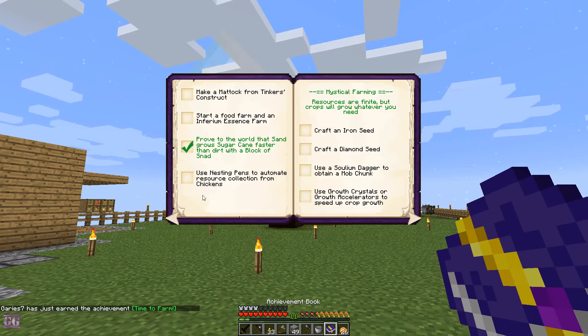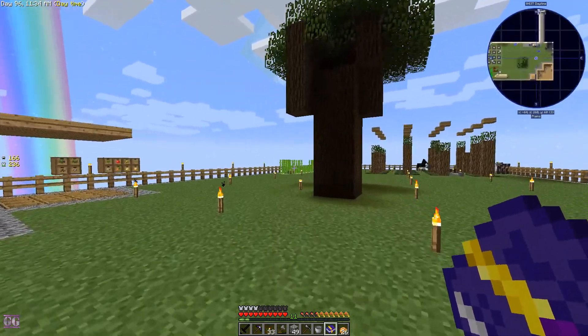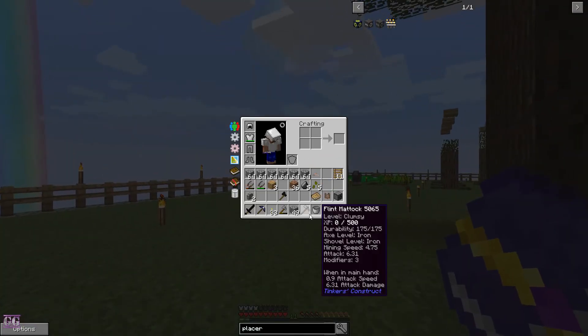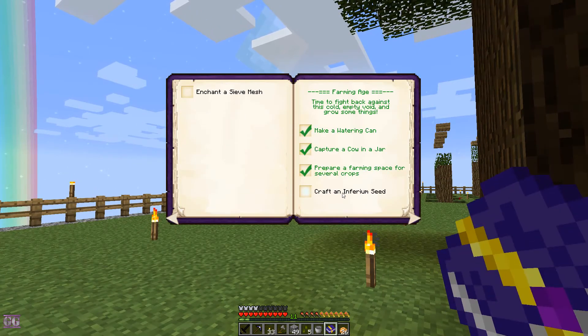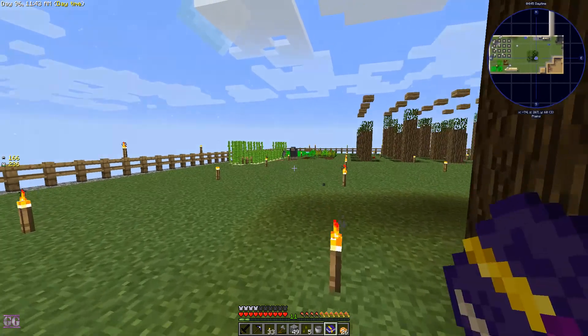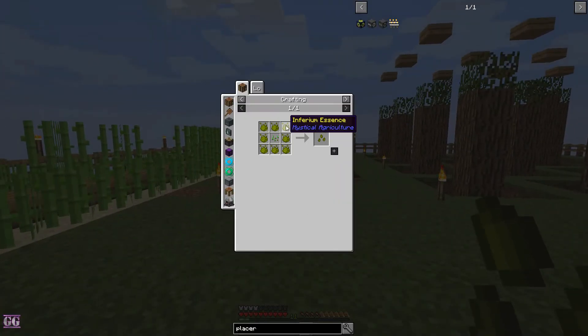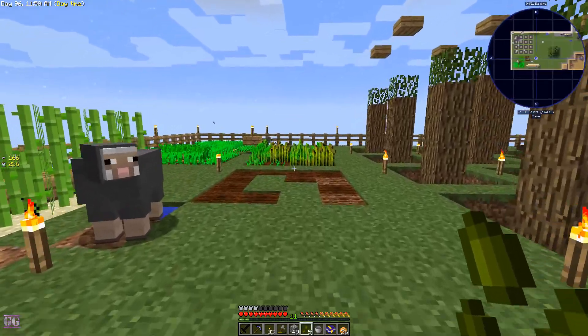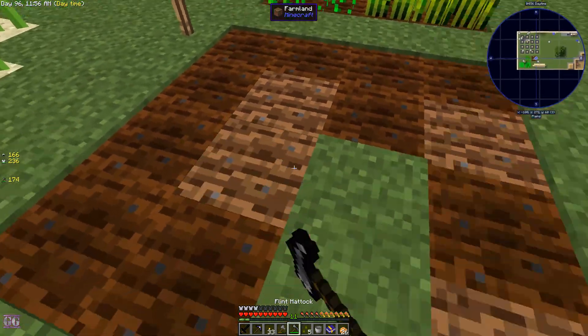Okay, so we can click that one - start a food farm, then inferior missions farm. So we have a food farm done. We're going to skip making the seed first of all so we can get more of the inferior essence. I'm going to try and see if we can maybe get it still from mobs, so we're still going to do that.